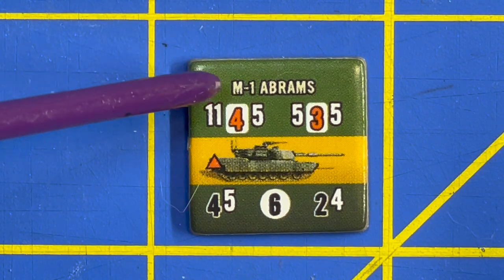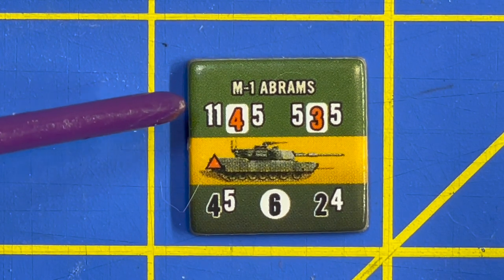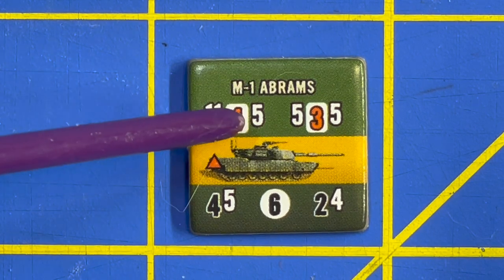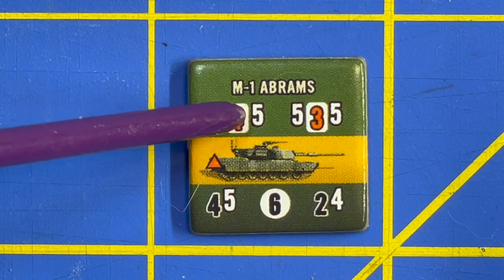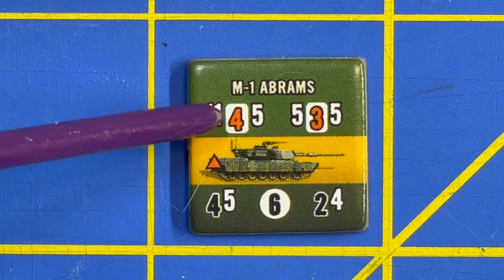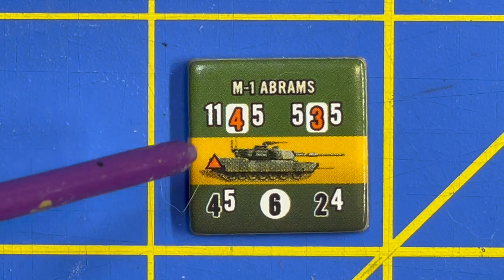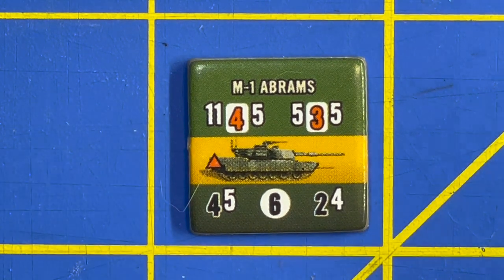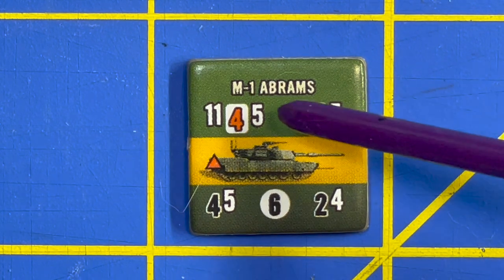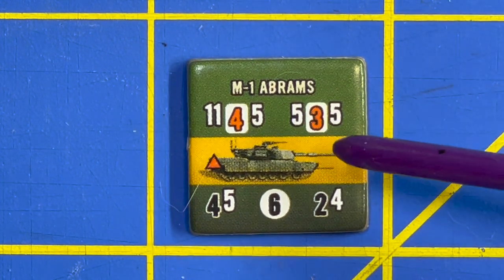We have a unit counter for an M1 Abrams, as you can see by the unit name. On the top left you've got the armor piercing rating, which gives you the range in hexes, the firepower — that's the number of dice you roll — and then your number to hit on a d6. This tank can fire up to 11 hexes using four dice, looking for fives to hit. You're rolling four dice because that's the number of tanks in a platoon — standard U.S. Army doctrine puts four M1 Abrams in a platoon.